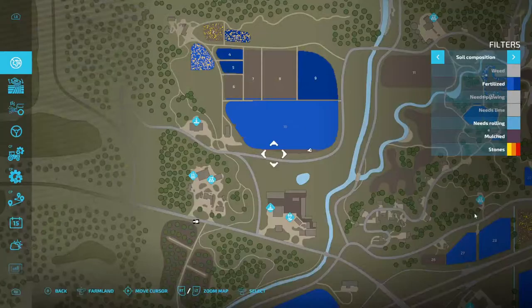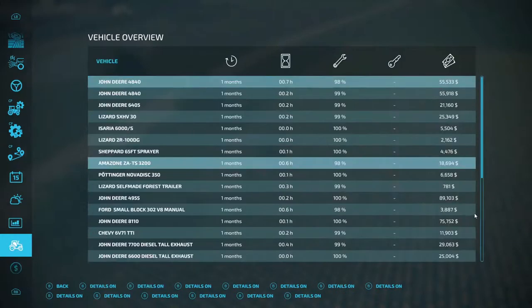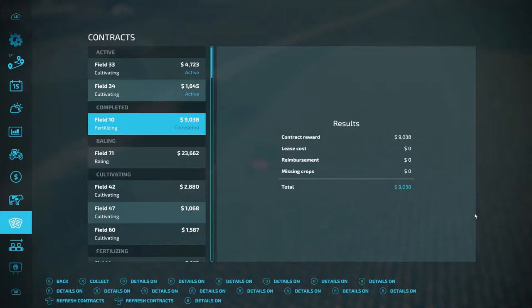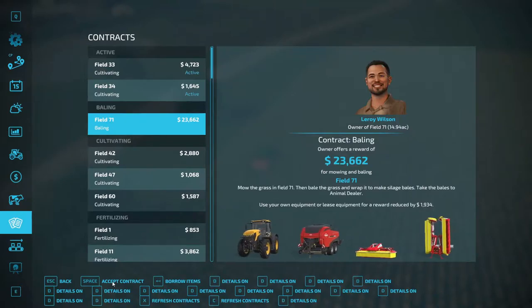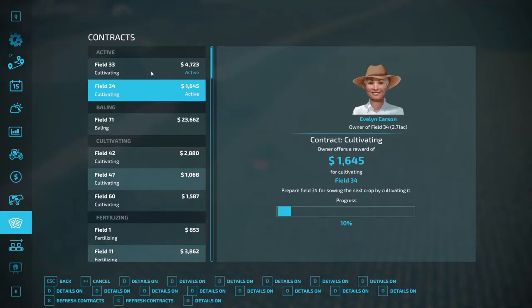100% done. Let's go back down to our contracts here. Field 10 is completed folks - that's going to bring us $9,038. Let's collect that, and these are the two we're working on now.